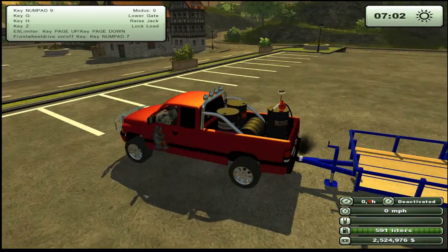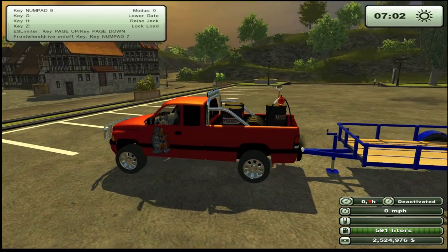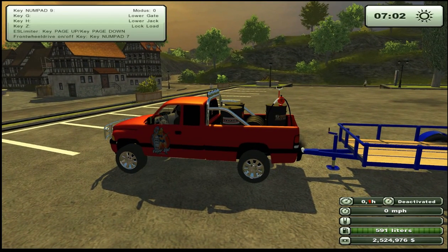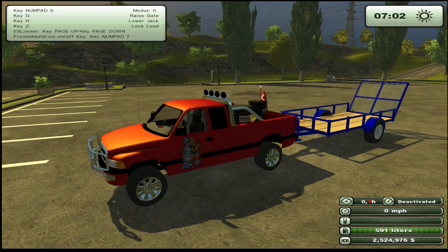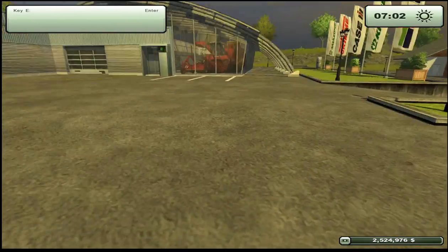Alright, so let's see — lower gate is G, raise jack is H. Oh, look at that. Excellent. I remember having to do that a lot when we used to have trailers. Okay, so now G lowers the gate. Excellent. Alright, now let's get our Profi Hopper.